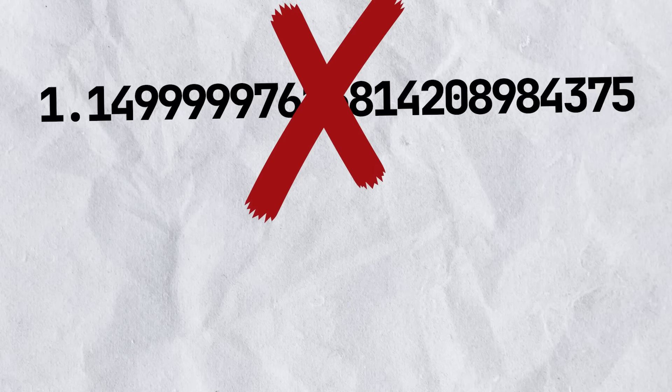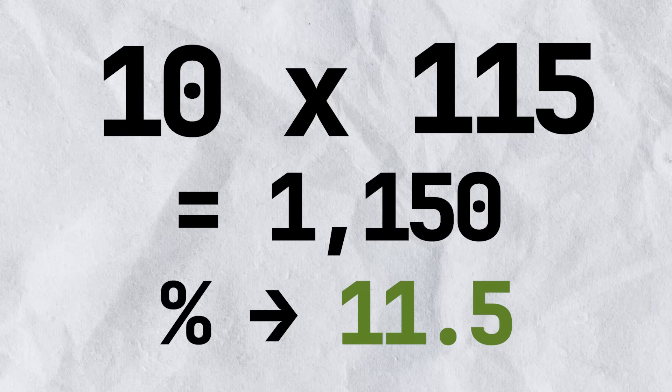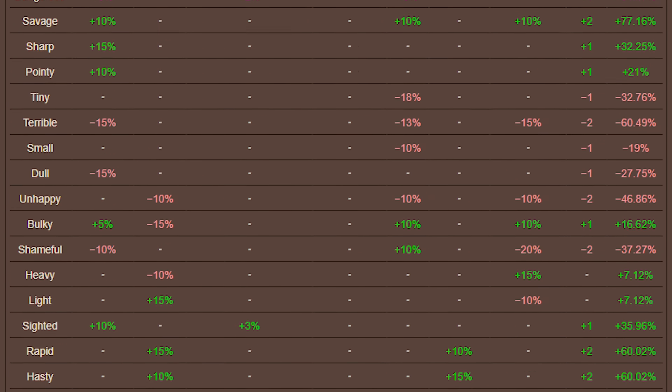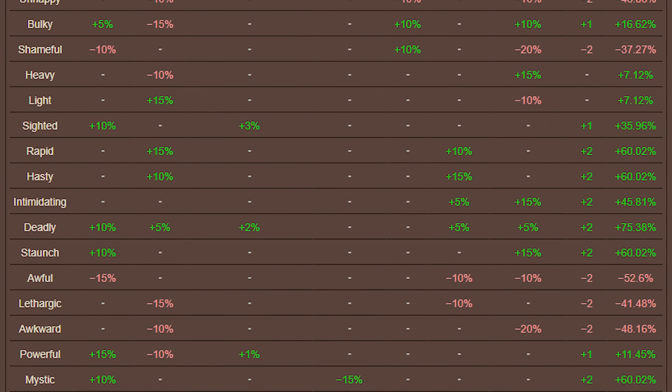Now that we know all this, how could we theoretically fix this? Well, the easiest option is to store modifier values as integers, and then divide later. For example, instead of storing 1.15 as a float, you can store 115 as an integer, which has no intrinsic error. Then once you multiply damage and the modifier as two integers — which also has no error — you can divide by 100 to get the final answer. Since binary can represent halves perfectly, this division will leave behind no error, and everything is hunky-dory. Since all modifiers in Terraria work by percents, this is a quite simple and intuitive solution. Just multiply by 100 and let the integers do the work.